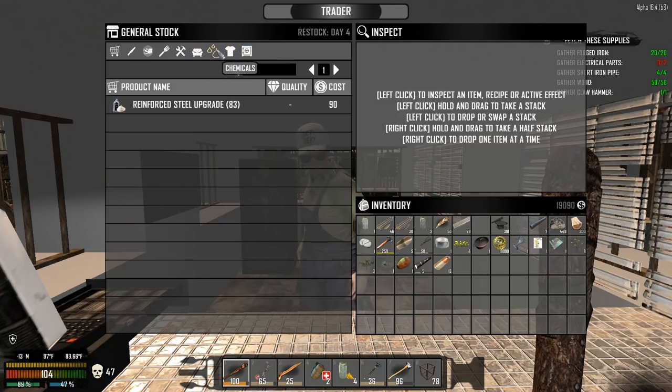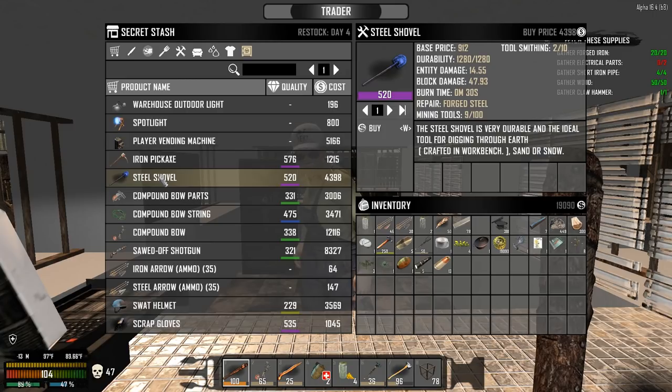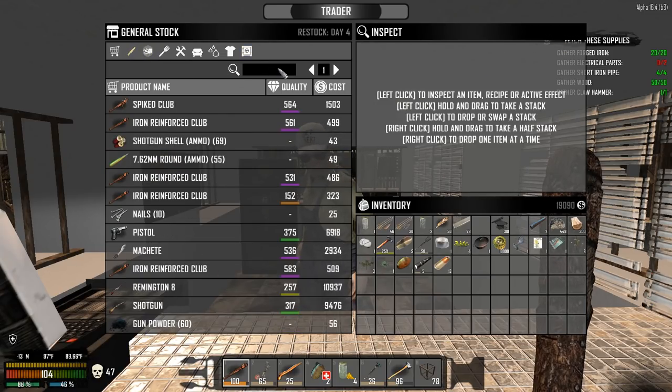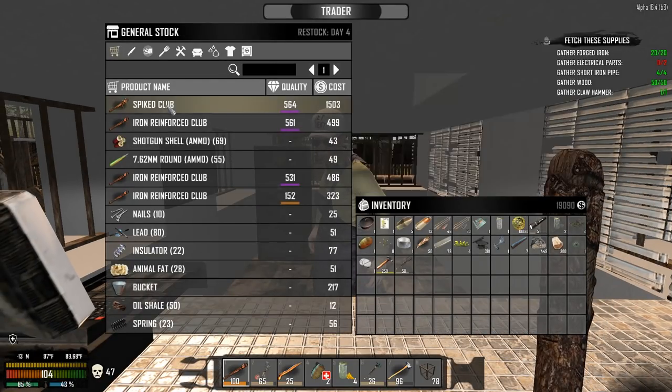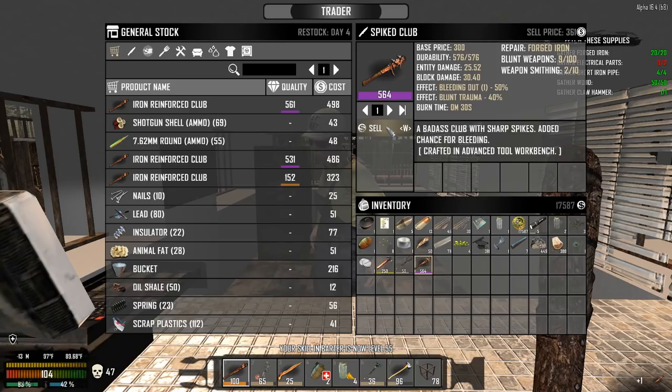What do I want to buy from this guy? I kind of want the steel shovel — it'll help me get clay — and this is obviously a great pickaxe. A purple pickaxe means you can harvest quicker but I don't really need it. I don't think I could say no to the spike club even though I can't repair it. Actually — can I repair it?